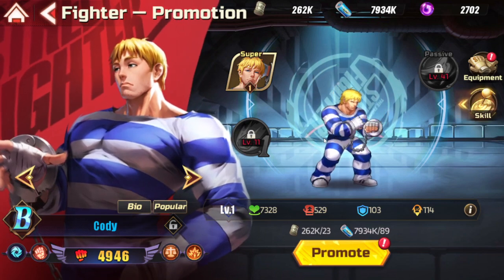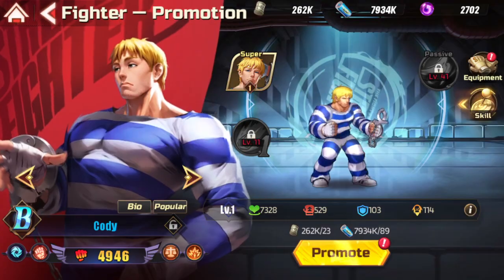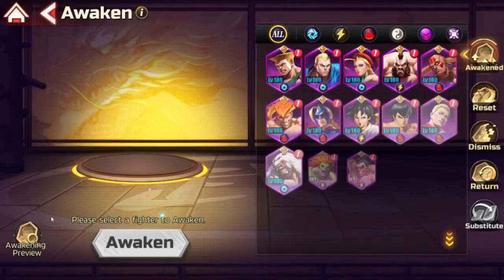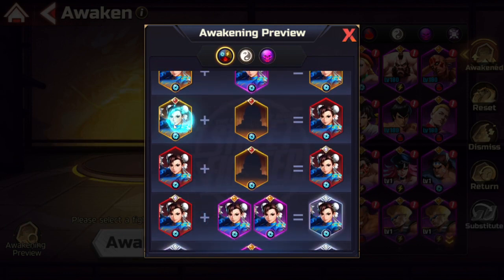He is a monster of a unit. And even if he falls off completely in the late game, who cares — because with the awakening tree you can get him to S-plus and then feed him into Chun-Li to get her to SS. So he'll always have utility on your account no matter how he's utilized. He's just a great investment.